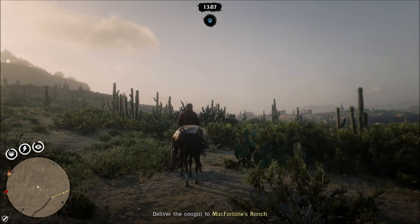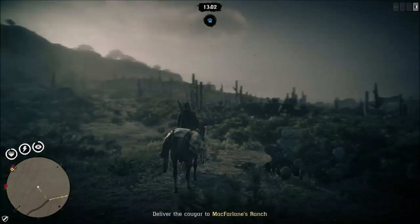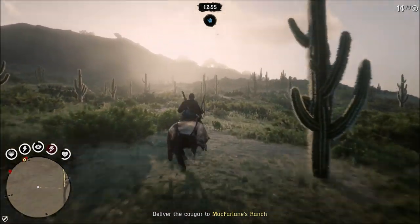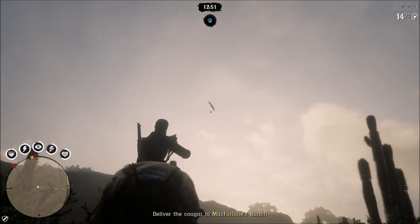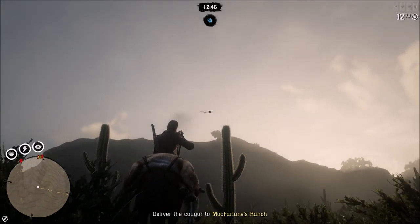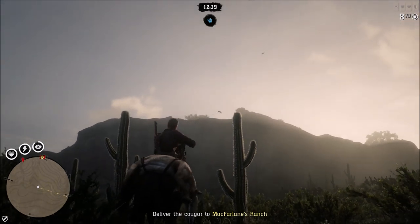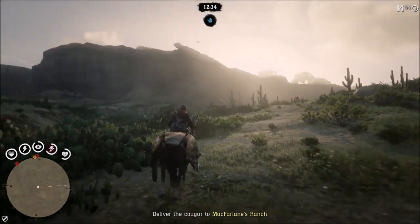Some new weapons particular to each individual class: the lasso, the bolas, the machete, the hammer, and a new knife. Visual variants of certain weapons — the bolt action, the Schofield, the Lancaster repeater, the Volcanic pistol, and the pump action shotgun — have variants that go along with each role. A new style of ammunition, the tracking arrow, has also been added, along with four additional weapon style modifications.